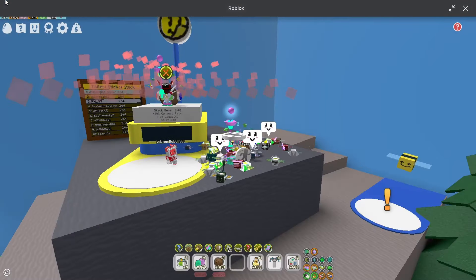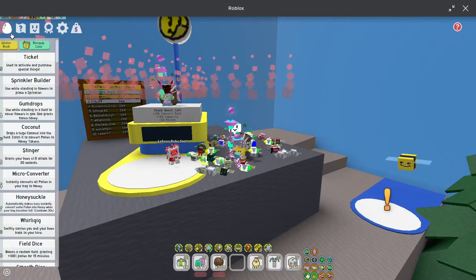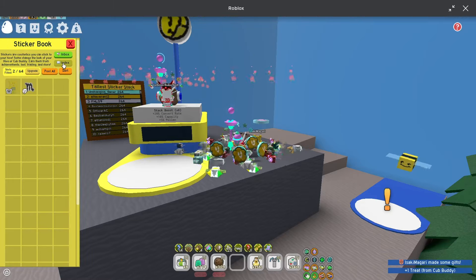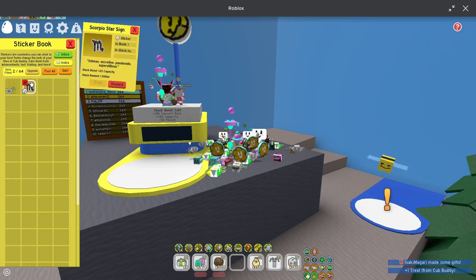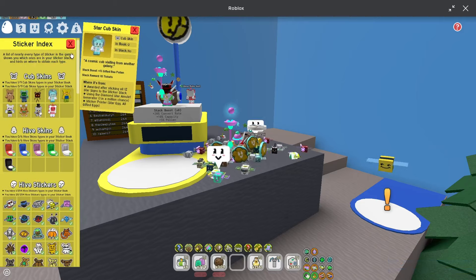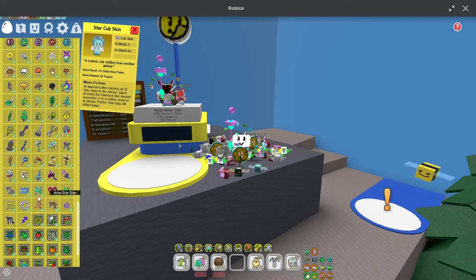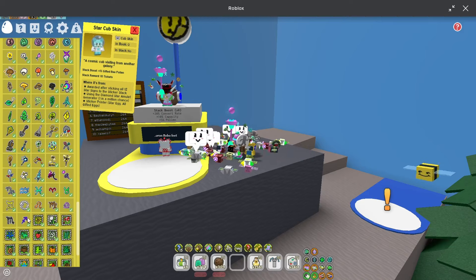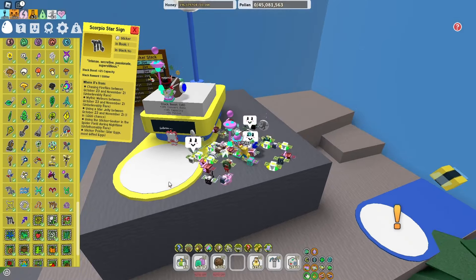Hello everybody, welcome back to another Roblox Bee Swarm Simulator video. Today I'm going to be turning in — or more so donating — the final star sign I require for the Star Cub buddy skin. And of course here I am joined with Matt Jam 16, the goat.